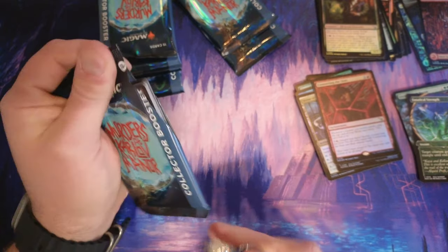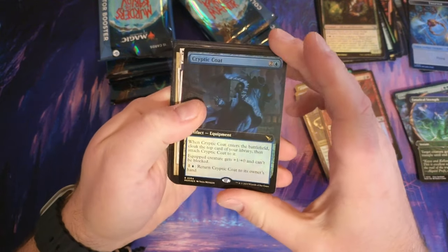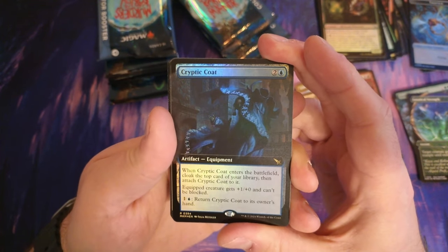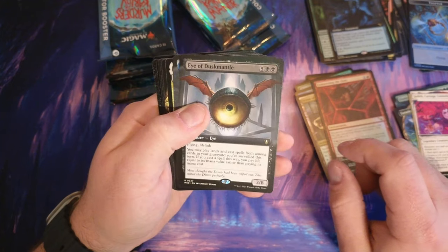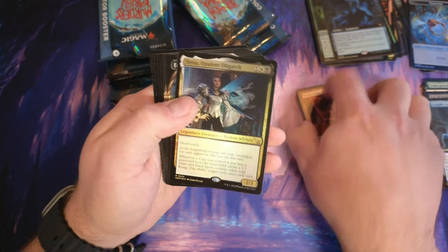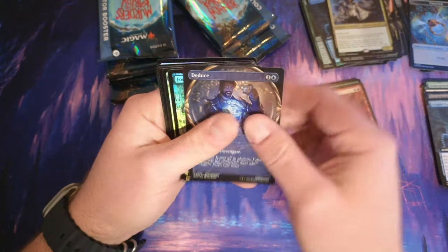We got the Lucky Knife. Cryptic Coat — enters the battlefield, cloak the top card of your library, then attach the coat to it. Connoisseur, we got the Eye — flying, lifelink, kind of expensive. Opulent — there she is. The foiling looks okay, better than normal but the quality I don't know.